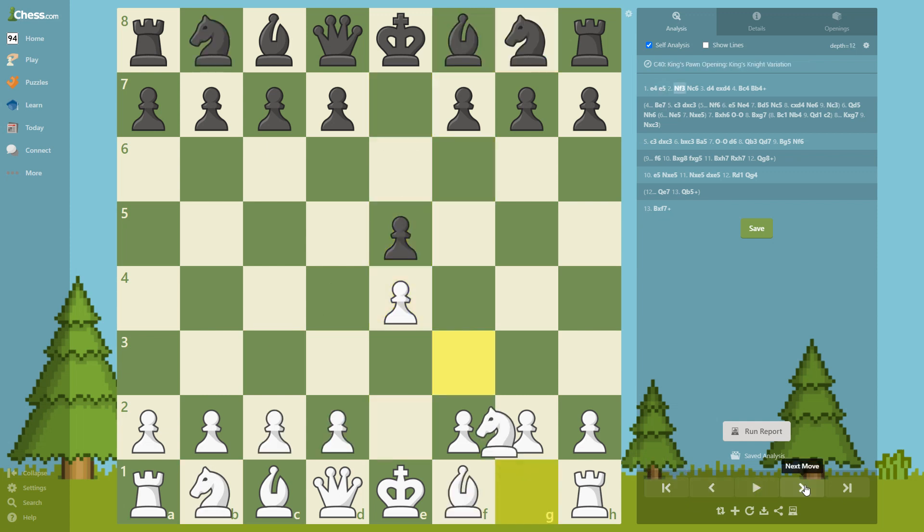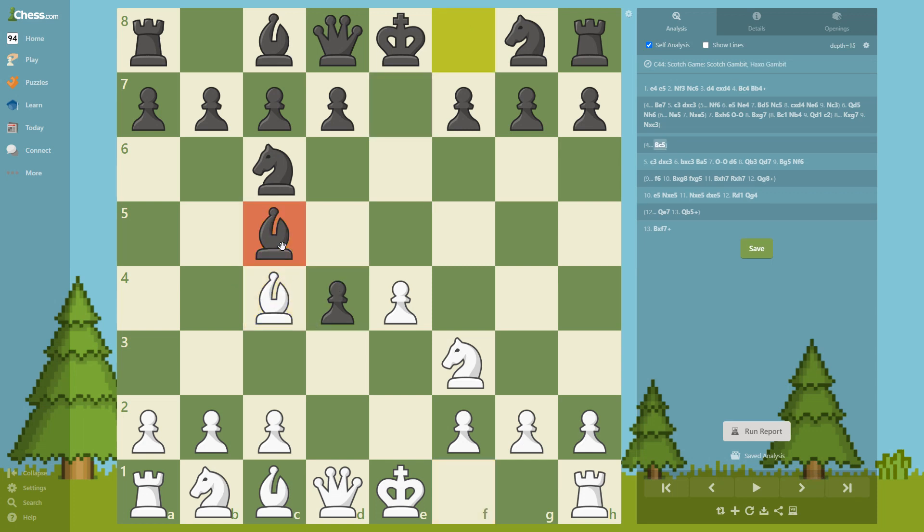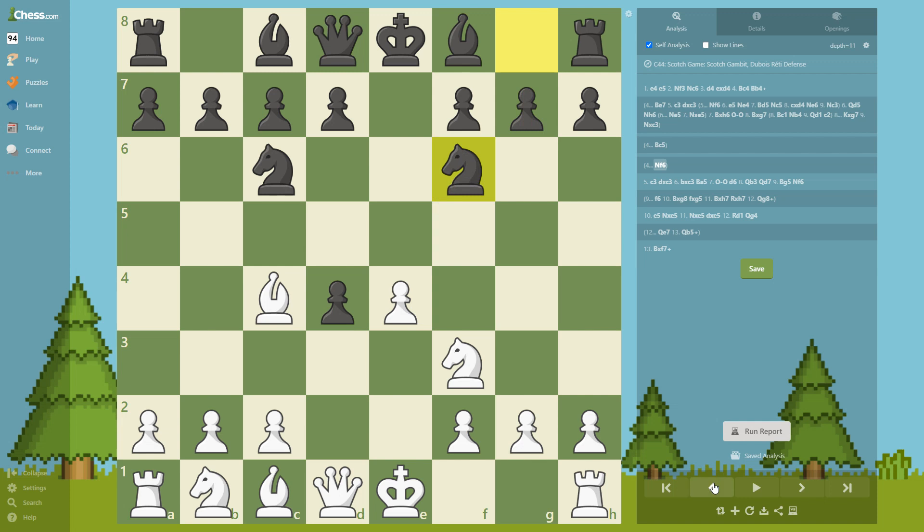We have seen knight e4 and bishop e7. Now we are going to see bishop c5 — this is the most common move. I've been playing this for maybe two years and a lot of people play this. At the higher level they play a different best move which we'll explore, but probably you are lower rated and most likely we're going to see this move. So bishop c5 — we still go c3, and this is a really important trick to know. If he takes...